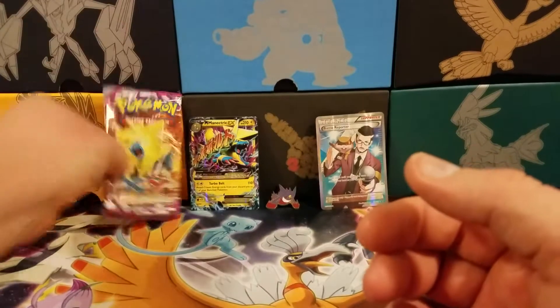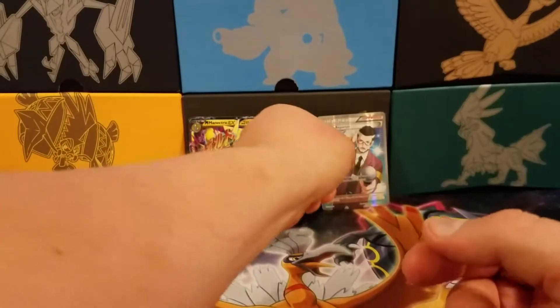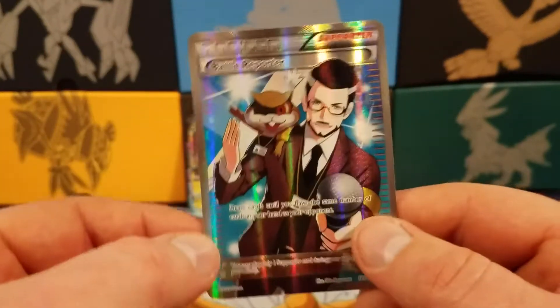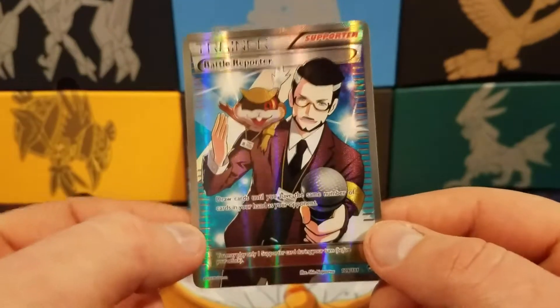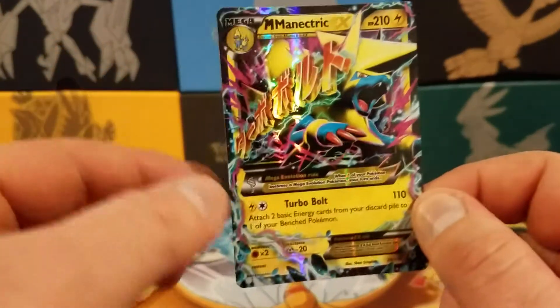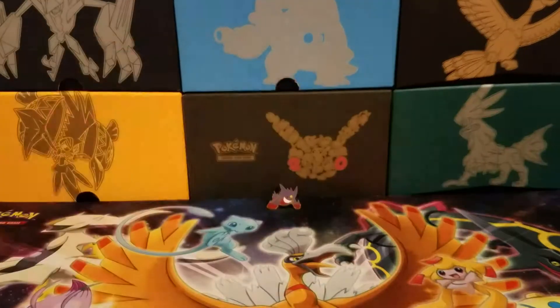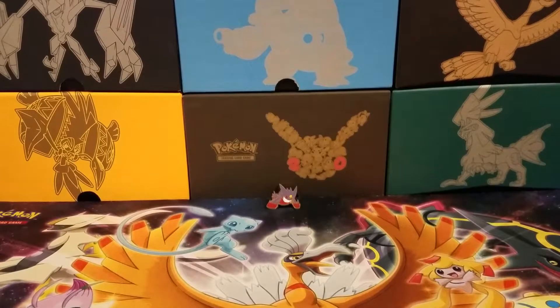You can see what we pulled. We got the Full Art Battle Reporter — here's a better look at that, very good looking card, very cool — and the Mega Manectric EX. So all in all, very good pulls. Just disappointing that the Flash Fire, the one I was looking forward to the most, we just got a regular rare Scrafty. But that figures.